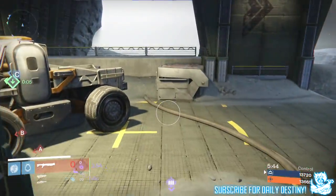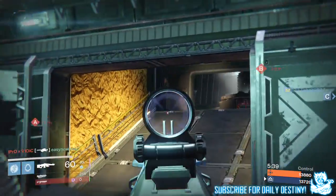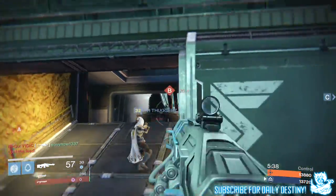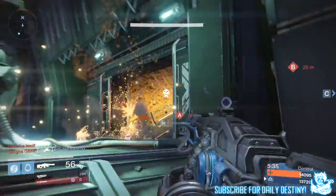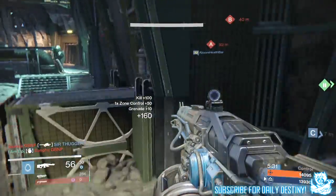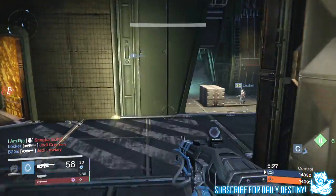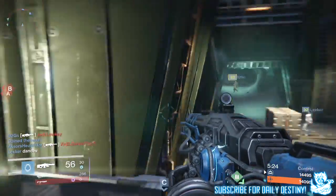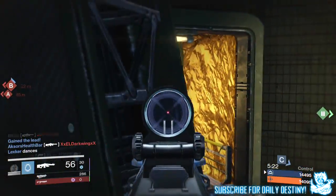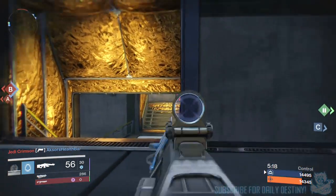All in all it sounds like a pretty beastly update with the 1.2.0 patch and the hotfix coming with House of Wolves on May 19th. No more shards from packages, no more shards from engrams, and 100% rep and mark boost for Crucible — that's epic. But guys, what do you think about this update? Tell me down below in the comment section. Thanks for stopping by as always, and peace out until next time.